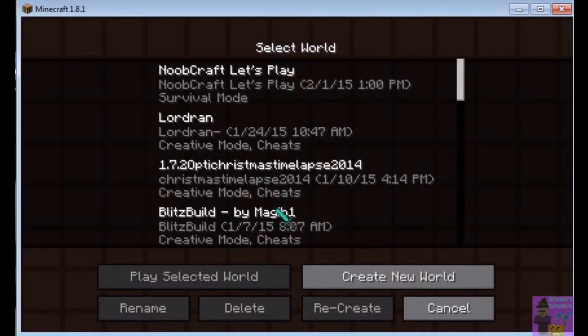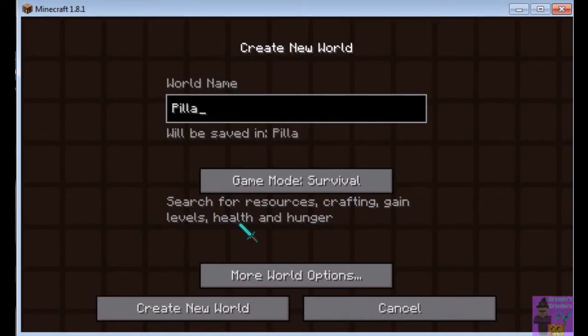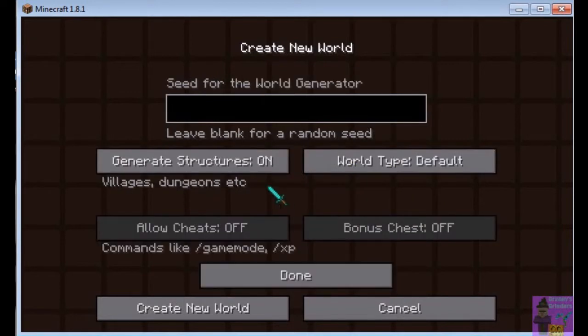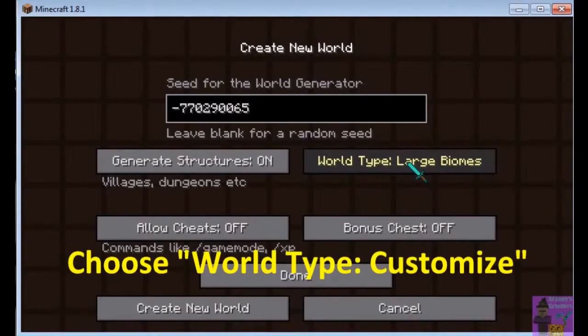Copy. Now you open up Minecraft, start a New World. Call it whatever you want — I'm calling it Pillages the Villages 1, because obviously it's the first session, and I don't want to get confused. Right now it's set to Survival as default — switch it over to Hardcore. Now go into the Options.